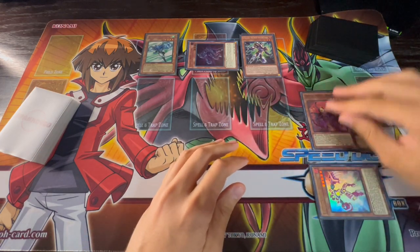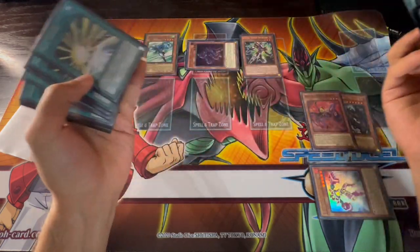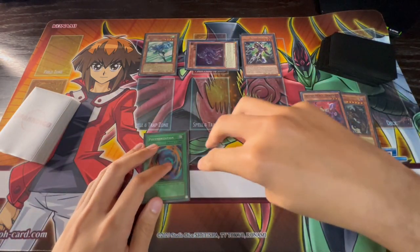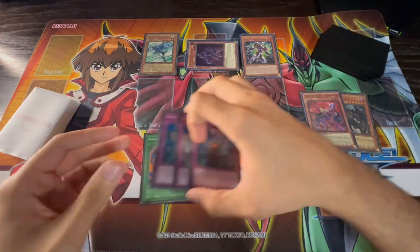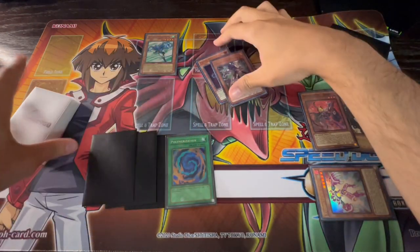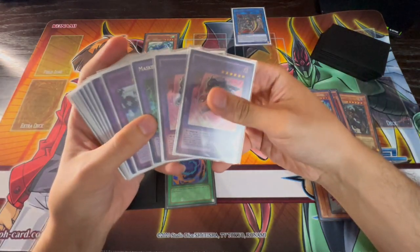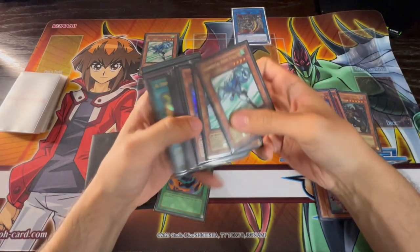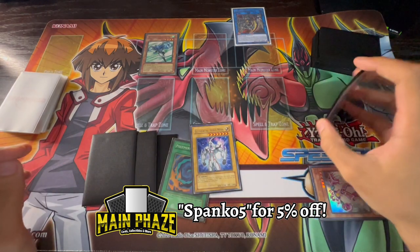Now if you've ever played Hero before, this is more or less standard Hero combo stuff, but it changes up because of the brand new Flame Wingman card. You search a Polymerization and add that to your hand — we'll use that later. You still have three other cards in hand, so let's say those are your three Infinite Impermanence. Link away the Increase and the Vion to summon Extra Hero Infernal Devicer. When Infernal Devicer is summoned, activate its effect to reveal Shining Neos Wingman and add one of its fusion materials — Elemental Hero Neos — to your hand.